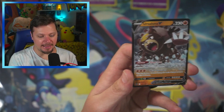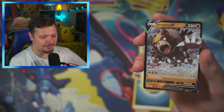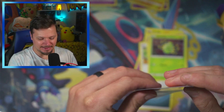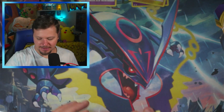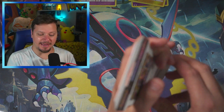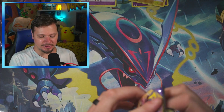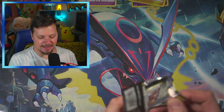Chinchou and an Ursa Luna V — look at that, we got a V! I will take it. Let's sleeve this one up. We'll put that one right there. Sword and Shield base set — I believe this is my last pack of Sword and Shield base set, so that is exciting. Let's see if we can get into it.